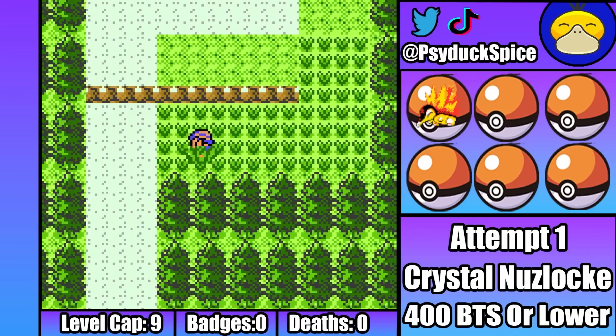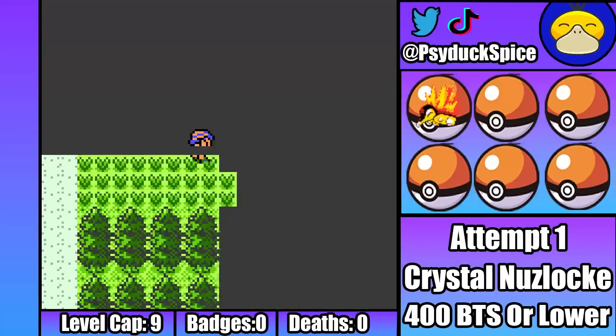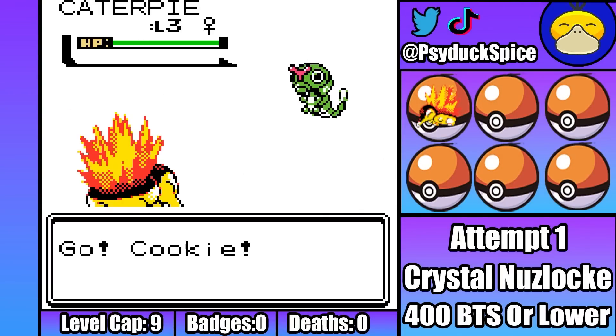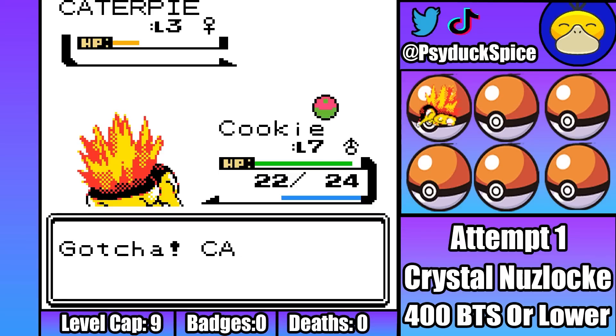Past Cherrygrove City, we can start this run for real by catching a Caterpie we named Sponge. Sponge will be absolutely essential for winning this run thanks to Sleep Powder, even if he doesn't have access to Compound Eyes, because abilities don't yet exist in Gen 2. Sponge is immediately able to evolve into Metapod, and then we can go find our second encounter.